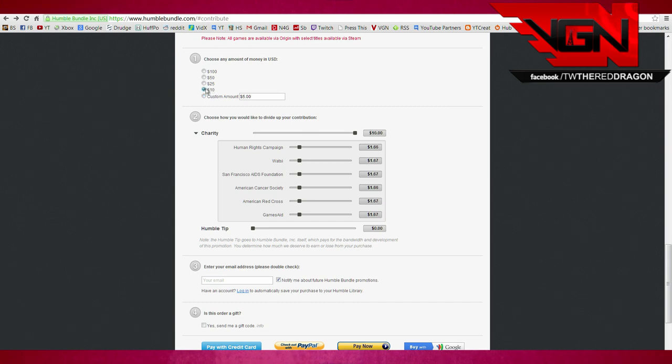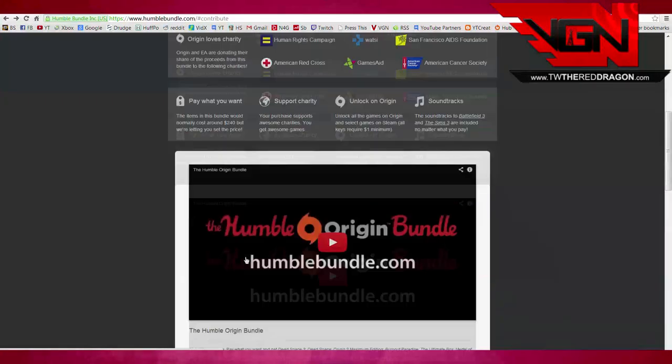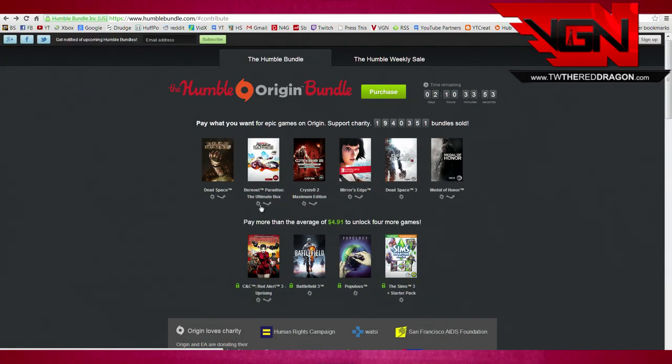Here's how it works: you can select your amounts and move the slider depending on where you want to allocate your money across the different charities, or remove some to adjust. Then you get your codes — some of these are Steam and Origin codes, as you'll see by the symbol right here, and some are Origin only. But it's an awesome deal.